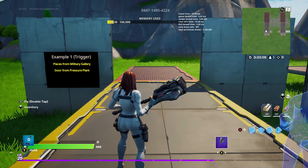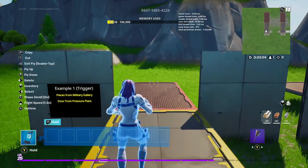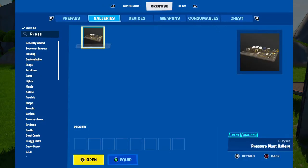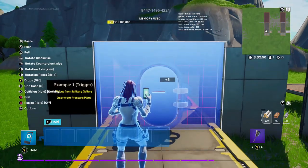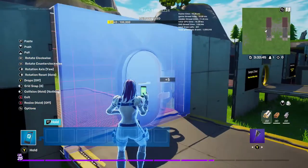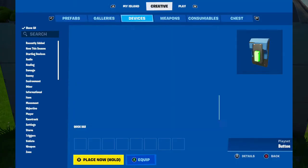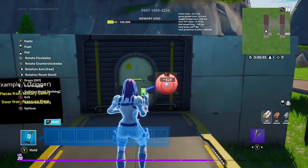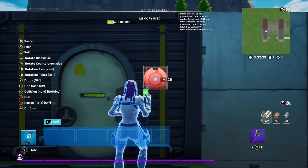The first type of one-way door is really simple — you can use it with any door piece you want. Let's pick a door from a gallery, place it where we want it, and the next thing we're going to need is a lock device. When we place the lock device, make sure that it turns blue when it's affecting the door.